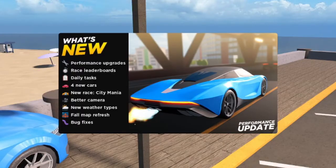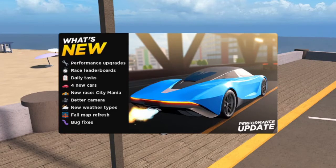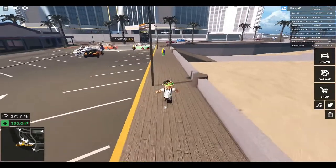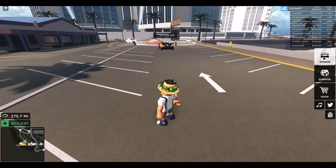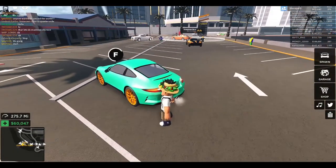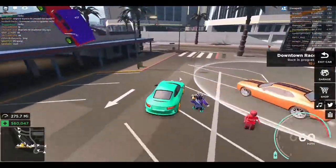Performance upgrades, race leaderboards — that's actually really cool, this is becoming Forza Horizon. Daily tasks, four new cars, city mania race, better camera, new weather types, fall map refresh, and bug fixes — that's really cool. It is slightly annoying that when you click it goes away, since clicking is the first thing you do. They could have like a confirm button or something, but some of the changes are actually really cool.